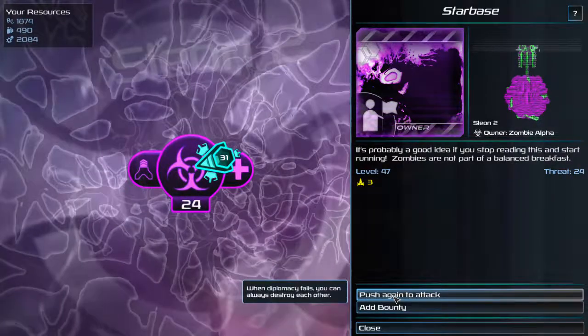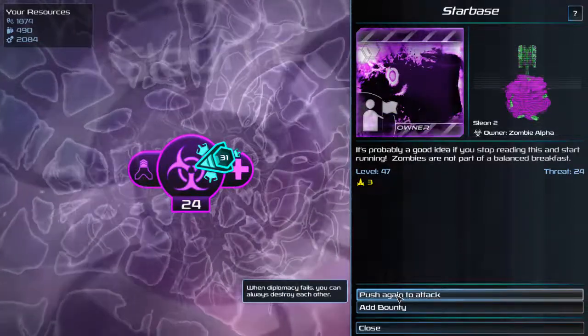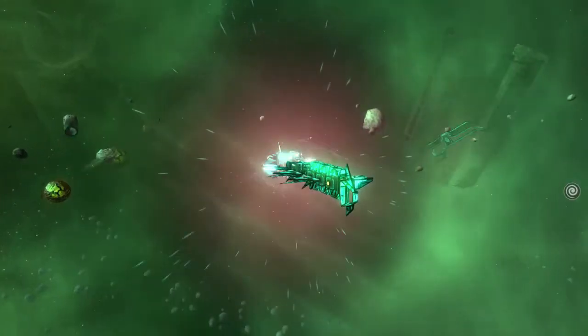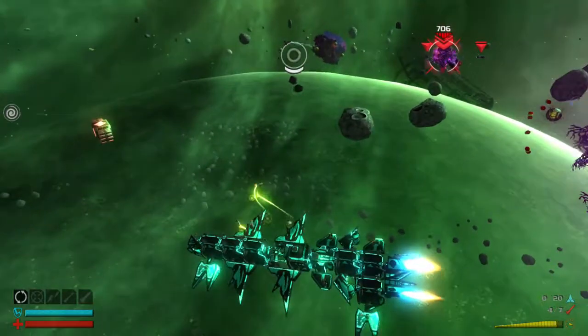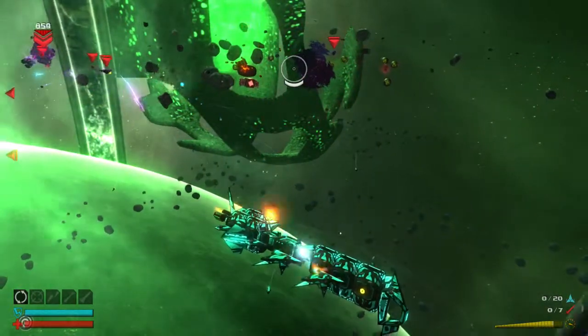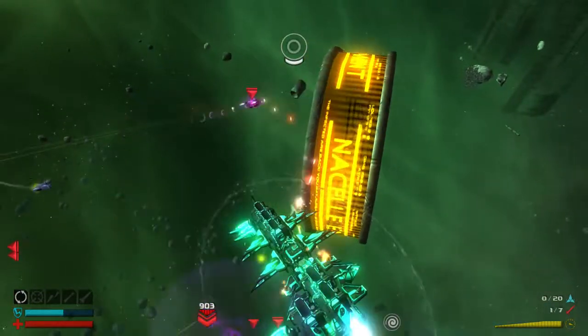Three strike craft, threat 24. This should be the equivalent of a level one pirate base, I think. Of course, being that it's zombie territory, there will be infected asteroids — and I've crashed straight into an asteroid. There go my shields.